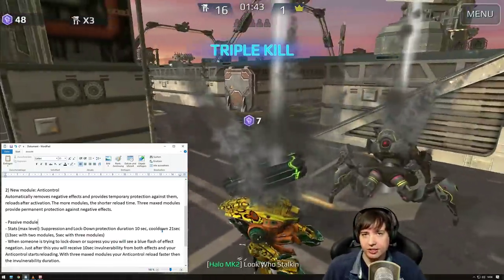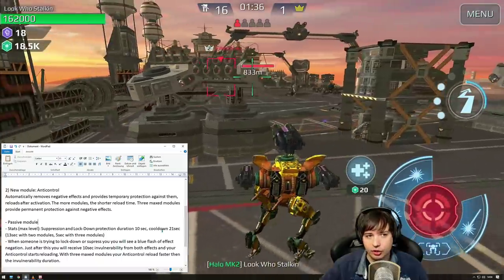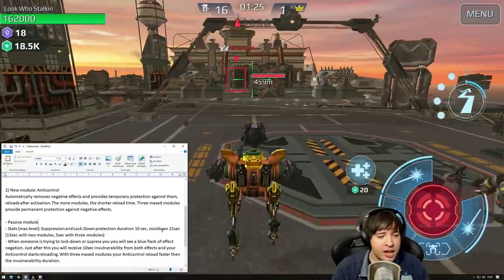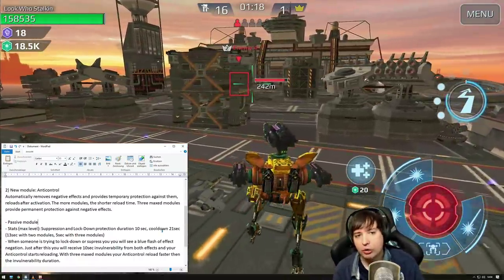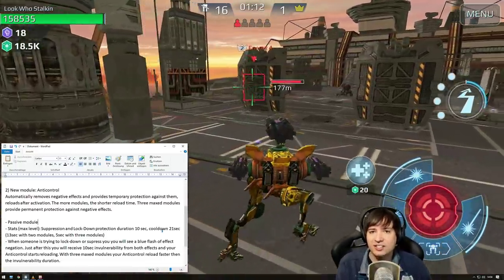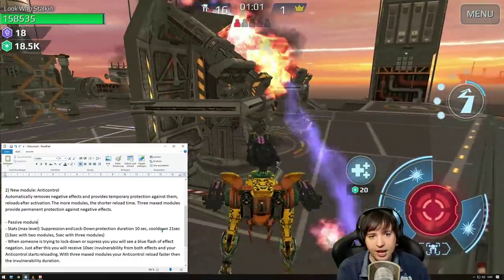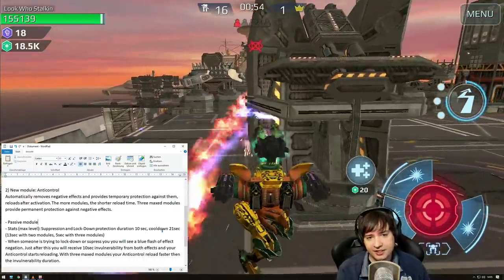Unlike Last Stand, which can only activate once and then it's useless, this module will activate multiple times but with a 21-second cooldown after its effect takes place. The more Anti-Control modules you equip, the shorter the cooldown gets, until eventually with three of them running you have no cooldown whatsoever — though I don't recommend or think it's necessary to have three. One is enough to provide important protection you can rely on, and then for 20 seconds you know you won't be protected again.